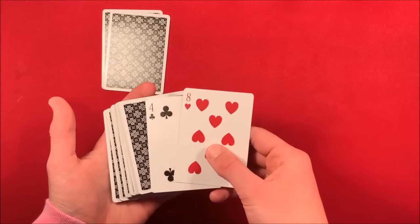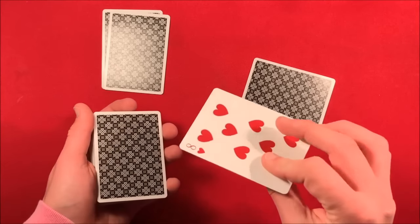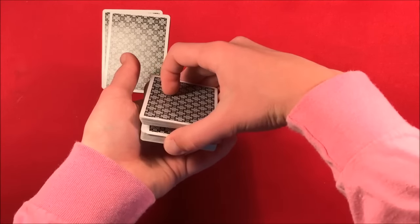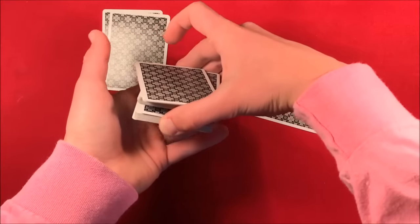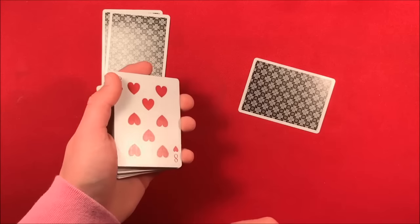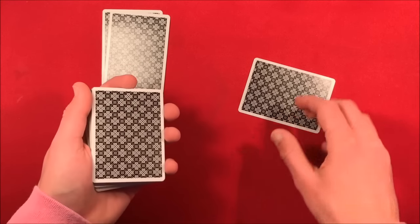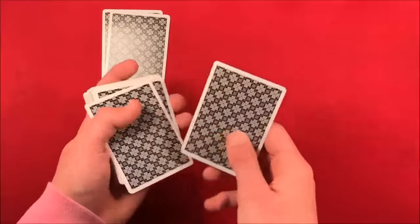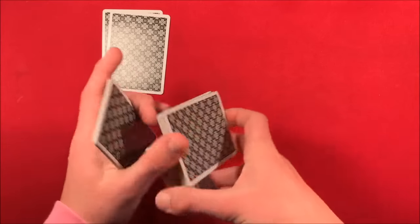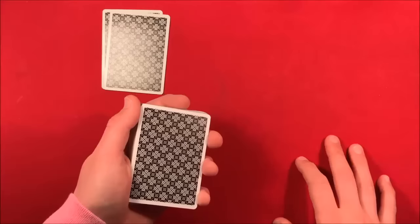In this case we have the four of clubs and the eight of hearts. From here you can put them in the deck and bring them up any way you want. In the performance, what I did was take one card — in this case the eight of hearts — and all I did was double undercut it to the top, which is pretty simple. Most of you guys already know how to do that. I'm not going to go into too much detail with the little stuff because this is more advanced. Let's say we have the first card on top, and with the second one I put it on top and did a false cut, and now we have both cards on top of the deck.